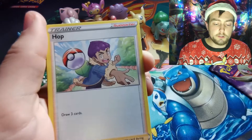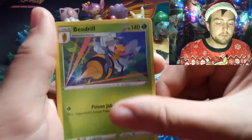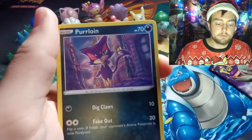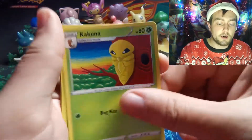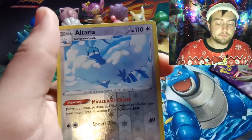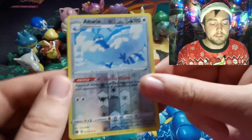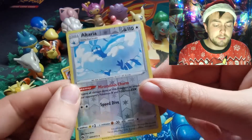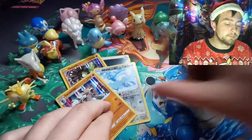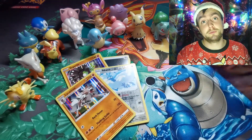Second pack: Psychic Energy, Psychic Energy, Beedrill, Hattrem, Full Heal, Purrloin, Kakuna, Trubbish, Xtransceiver - Altaria is the reverse, which I think is one I needed - and a Lycanroc holographic, which is not one I needed.